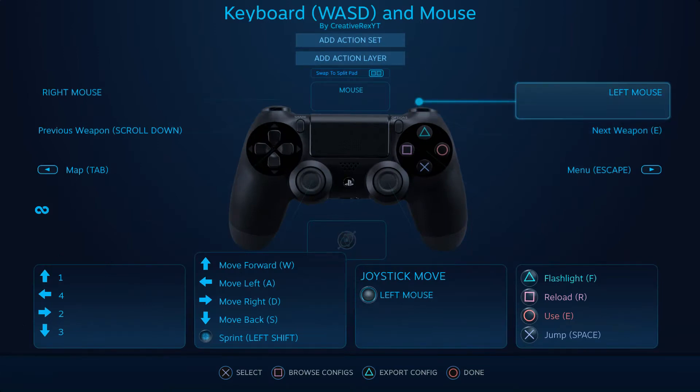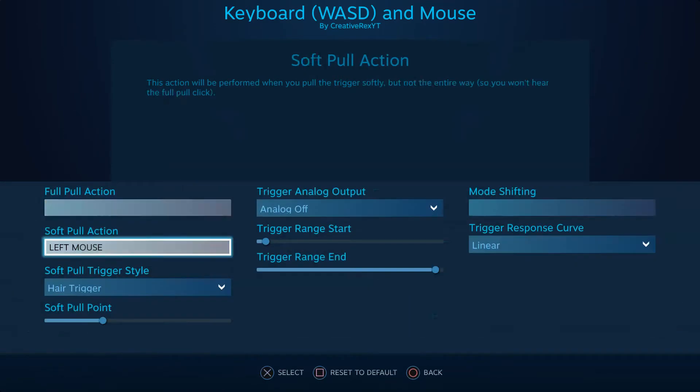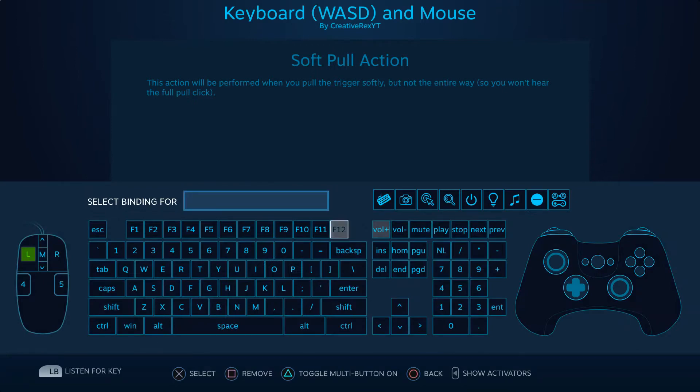And then for the shoulder pad — R2 for me — you're going to want to set Full Pull and Soft Pull Action to the same thing. This is going to be Throw. You're going to want to go to Full Pull Action and then use Right Mouse, and then go to Soft Pull Action and set it to Right Mouse as well.